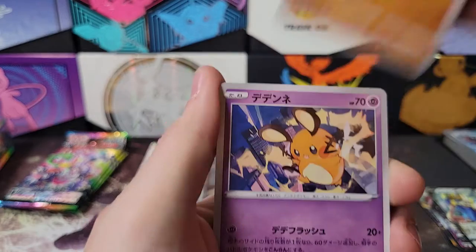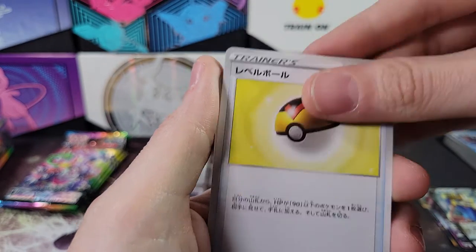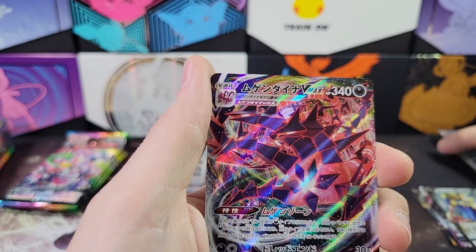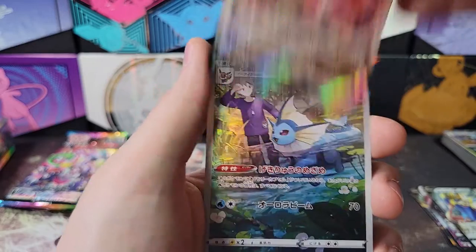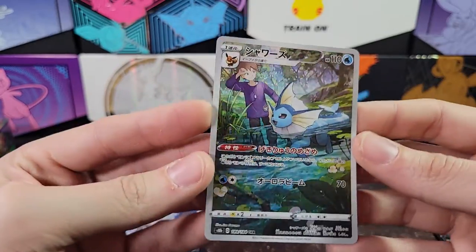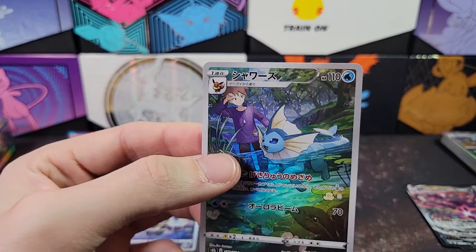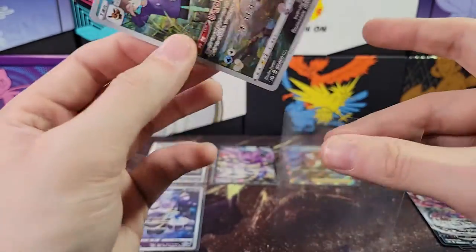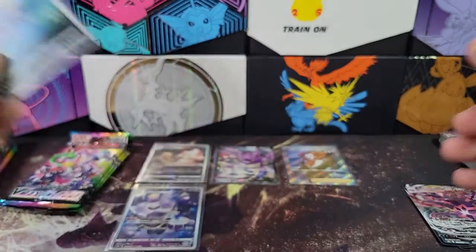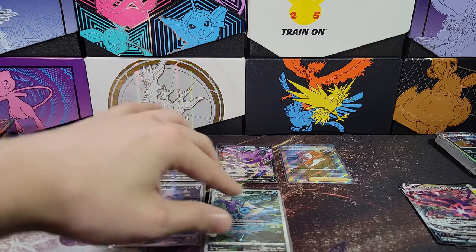Seedra, Passimian, Dedenne, Glade, energy, ball, Electrode, Urshifu, Eternatus VMAX — cool. And then we pulled this in the last box, although I won't complain about it. There are people that want this card so I can trade it for something. So I'll take a Vaporeon with Gary in the background. That is three character rares, a character super rare, and a Full Art Trainer.